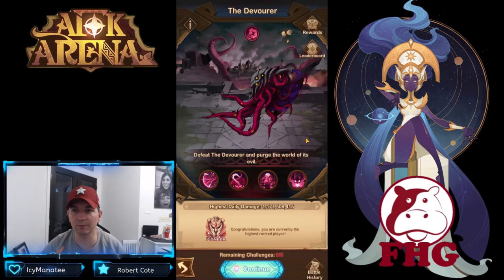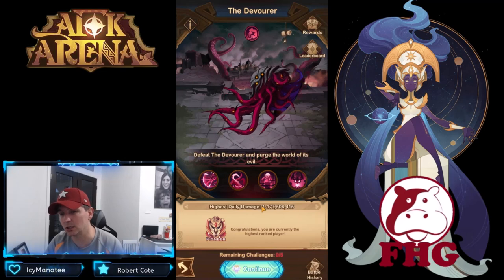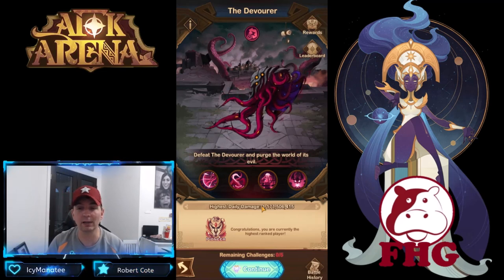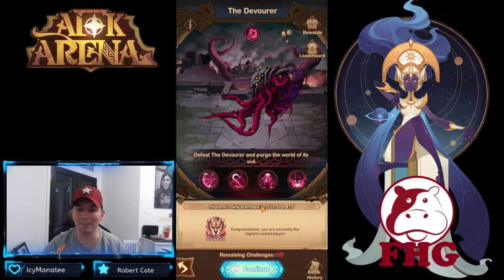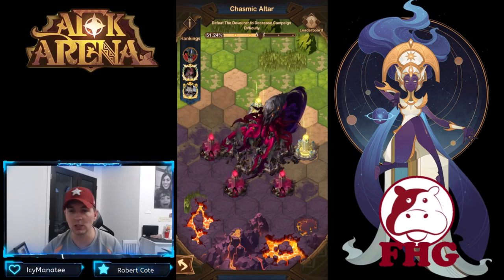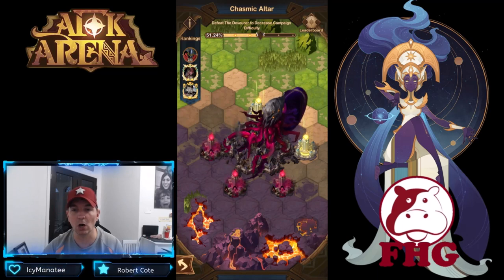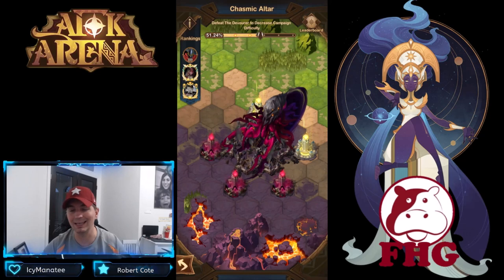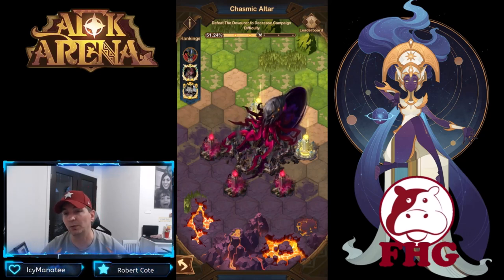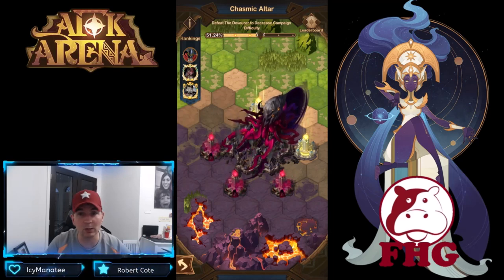That'll do it for our team comps today. Congratulations — we are the highest player so far, and we've been the highest player every single day. That's why I like making these videos, so you guys can see what teams to use and really maximize this out. The more damage we do on Goless, the more of these altars we light — and remember, lighting the altars gives debuffs to the entire enemy team throughout the whole game. Let me know in the comments what you think, and as always, thank you for watching.